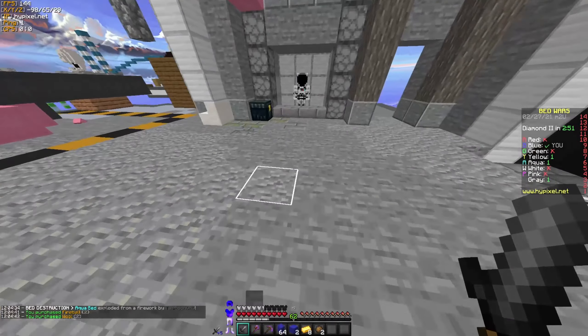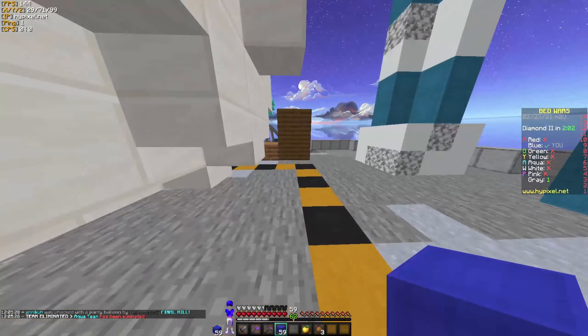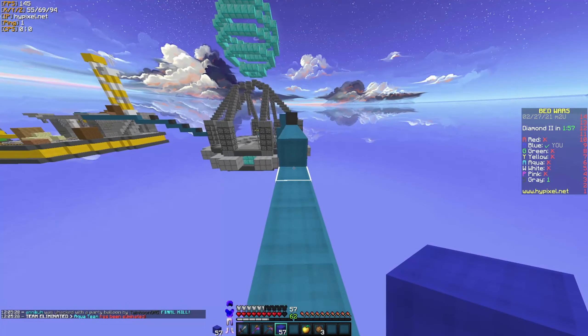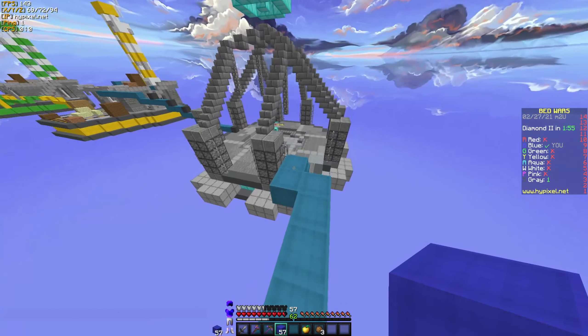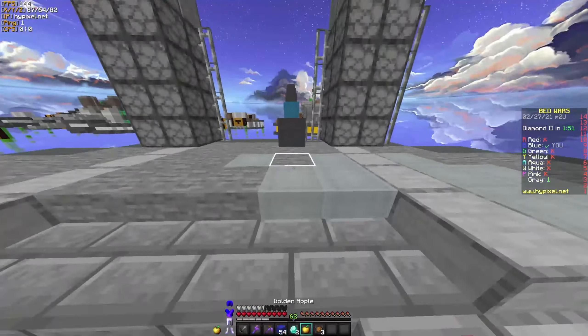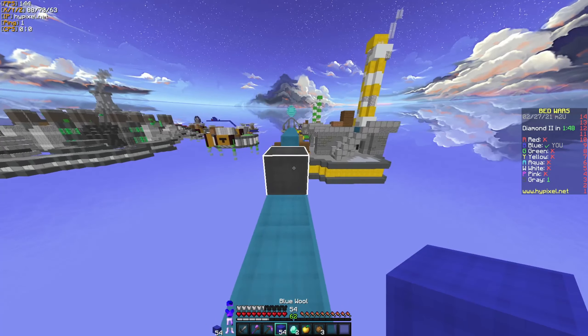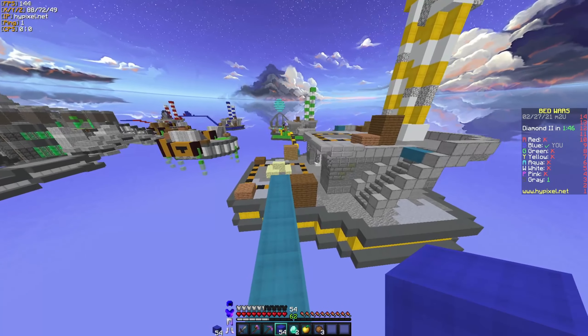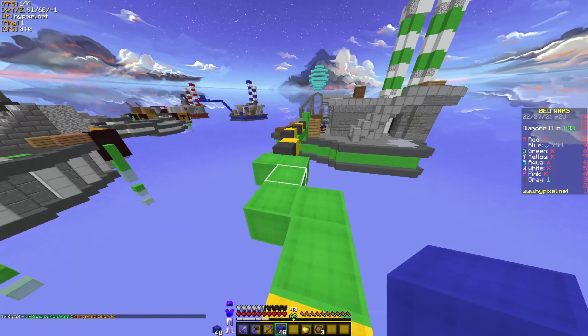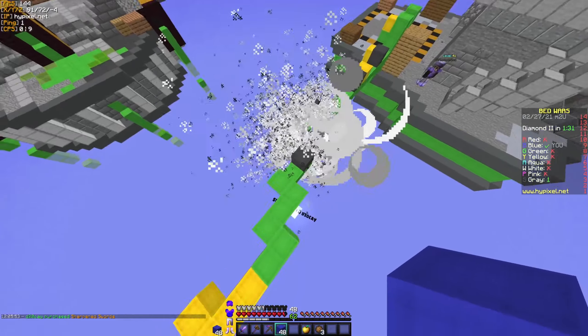Gray just killed Aqua over there — I think it was pretty close. Gray is on 12 health. They were a final, and now I just have to kill gray. Maybe I can inflict enough damage with these fireballs I got, as long as they don't keep running. I prefer running after them here and then possibly fireballing them off.